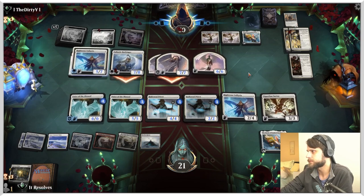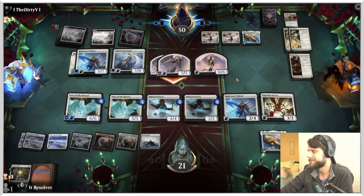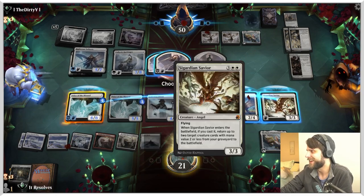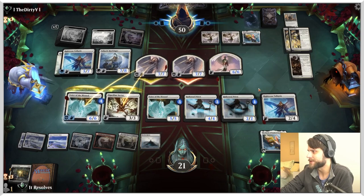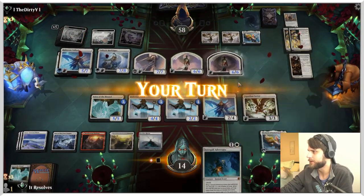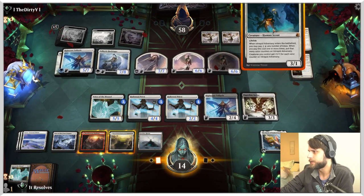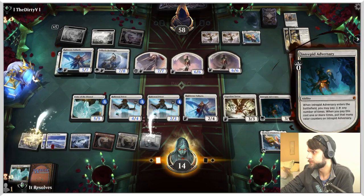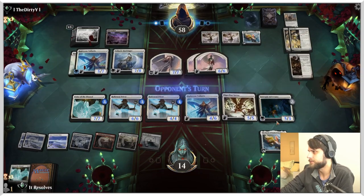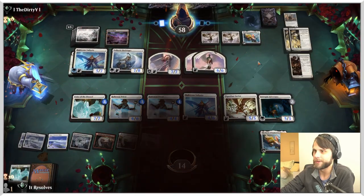So we have to block something. I am going to block one of these just to get it out of here. We take seven, but crucially we're not dead to just one thing next turn, so that's pretty useful. We can pay it twice — that's kind of cool. But we're just dead in the air. I'm going to go ahead and concede. They got us. Let's go ahead and move into another game.